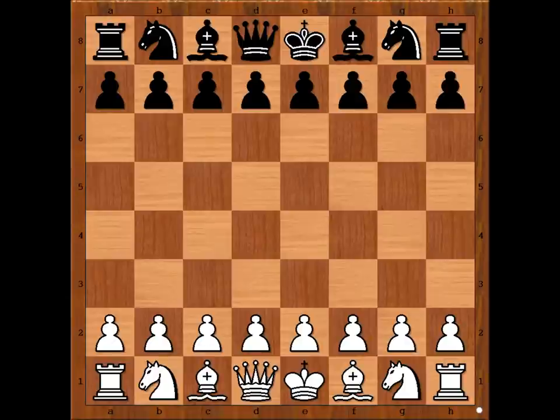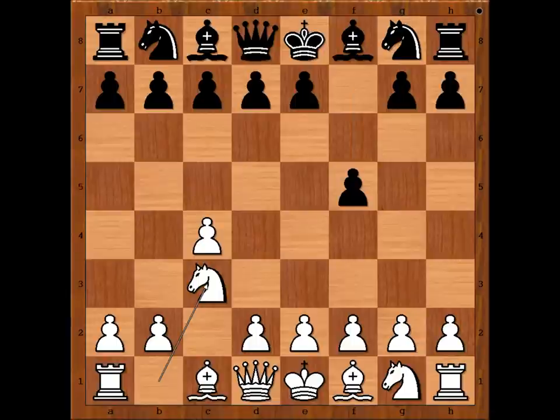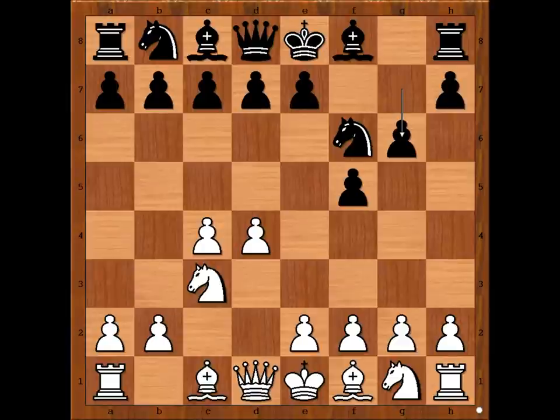Temanow had the white pieces and he started with c4, intending to play the English Opening, but Vladimir Savon played f5 — he wants to play the Dutch Defense. Knight to c3, Knight to f6, d4, g6. White to move, and g3 is the most played move in this position.